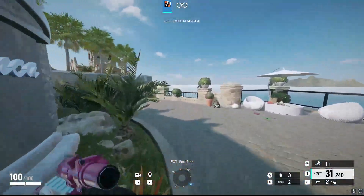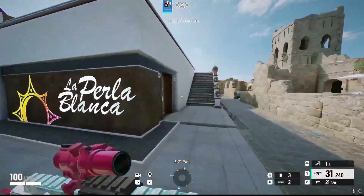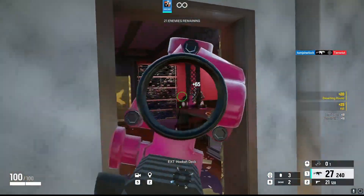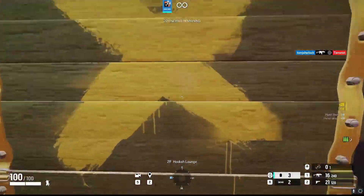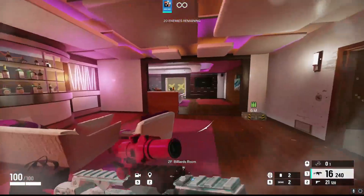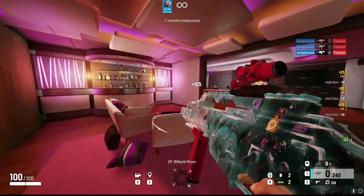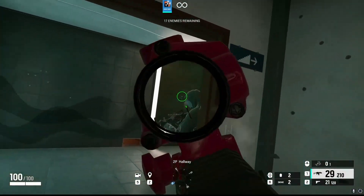Tip number two: I'm showing you right here the only time it's really acceptable to be sprinting in Rainbow Six Siege. As soon as you get into a danger zone or somewhere dangerous, you want to stop sprinting. If you stop sprinting, you'll have your crosshair up constantly and be able to pick off your enemies with ease. As you can see here, if we get caught sprinting, you're not ADS-ing and you're not going to capture enemies.